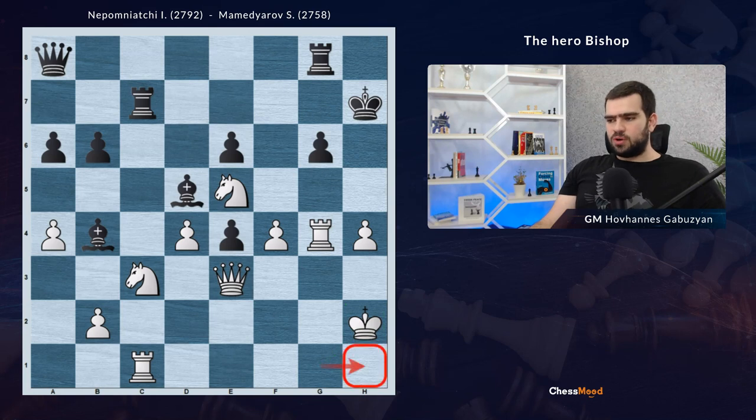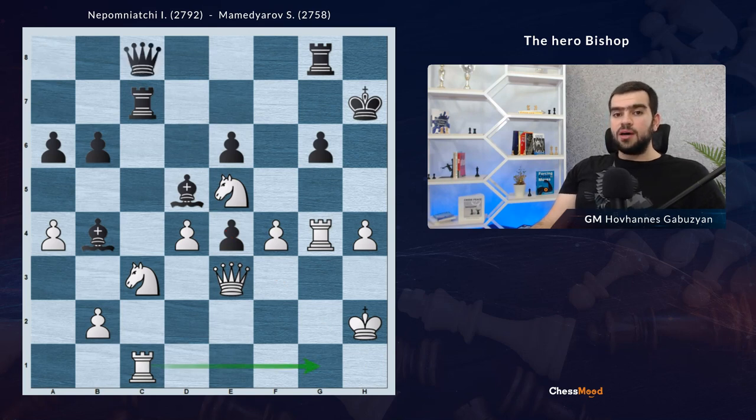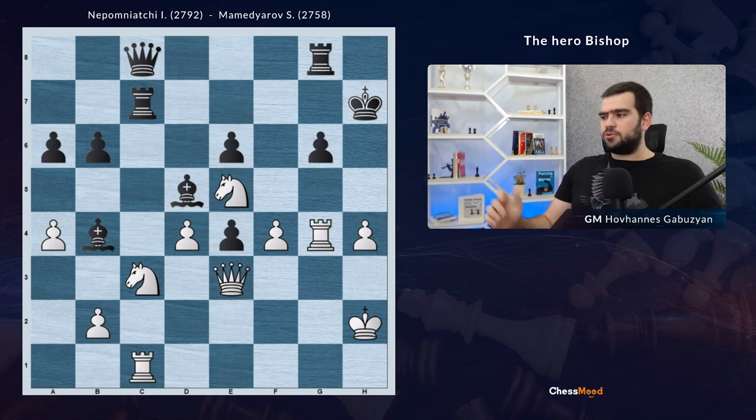Pay attention — why not king h1? Because black has strong pieces on the diagonal, and in some occasions once we remove the queen, we might allow checks on h1. So king h2. Black continued queen to c8. Playing rook g1 is doable, however Nepomniachtchi decides to go for a way more powerful breakthrough. One important attacking tip: if you are trying to attack, you need to be as fast as possible. If you have the idea and can execute it a bit faster, it's better to go for it. Now white immediately goes for a strong breakthrough — white played pawn f5.